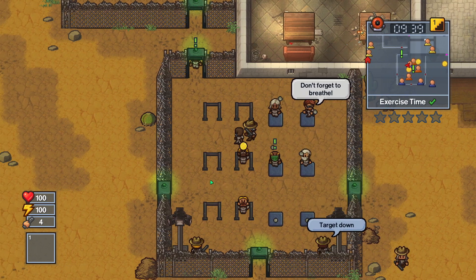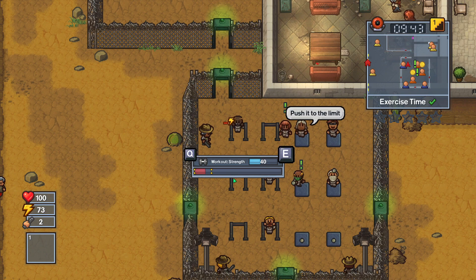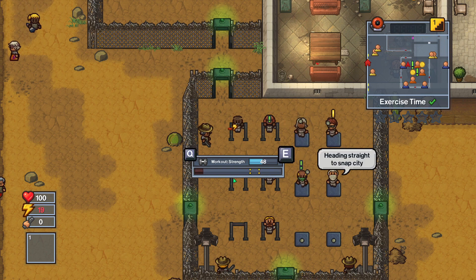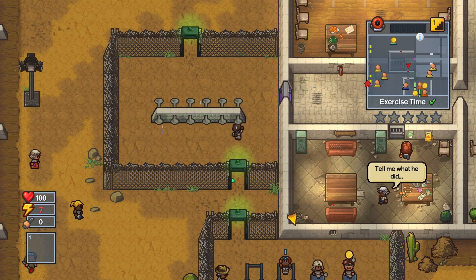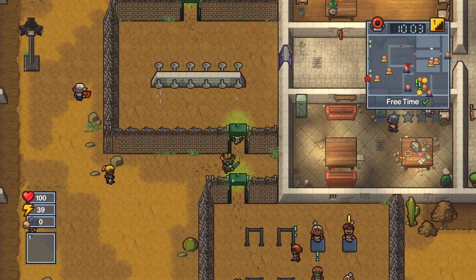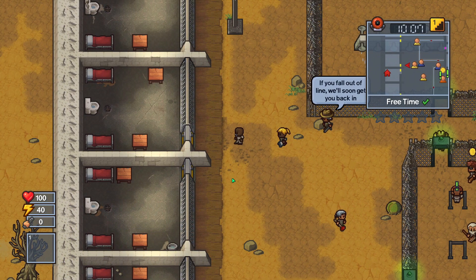I suppose it is exercise time, so let's get some strength training. Yeah, I'm not really planning to fight anyone, but I guess it can't hurt. My intelligence and fitness are already pretty much maxed out. So I think we have free time now, which means we can look through some more desks. Just gotta be careful that the officers don't see us.